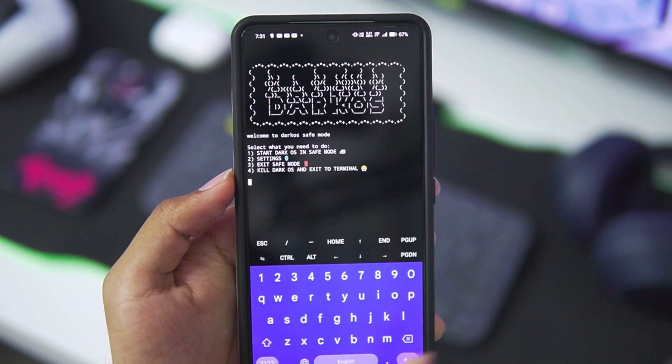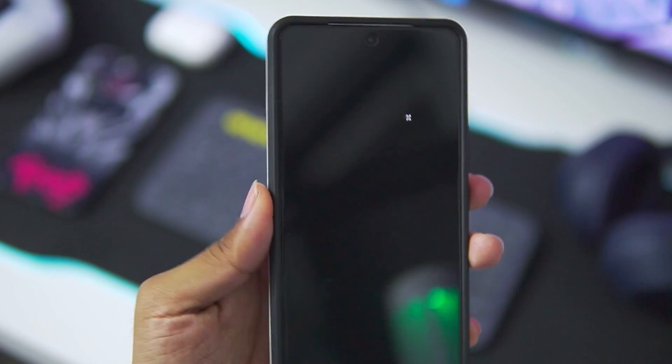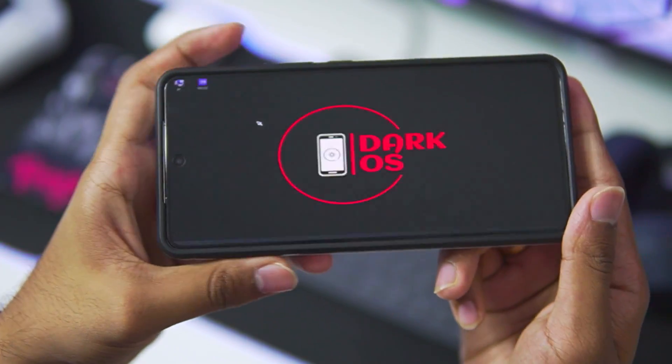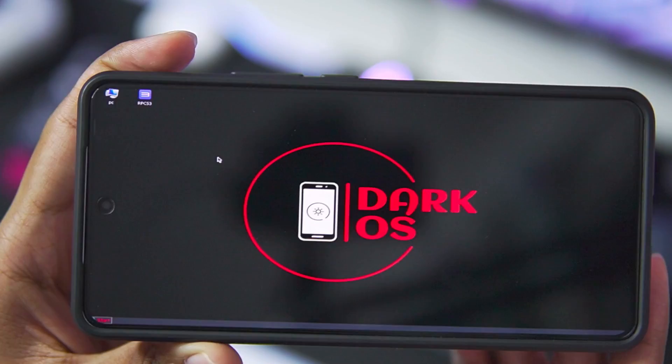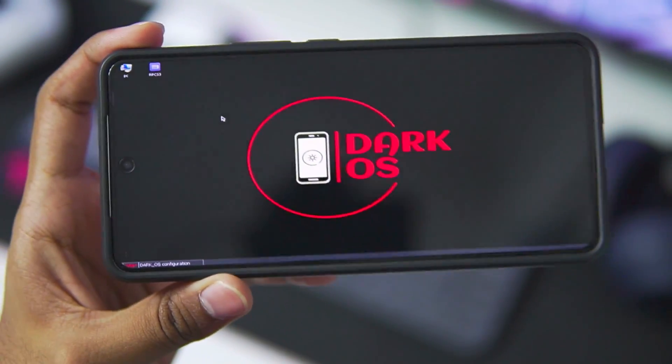The next step is to simply open Dark OS emulator on your Android device. Go ahead and exit safe mode from Dark OS by typing 3 and then tapping the enter button, and it will automatically start the Dark OS emulator. At the top left corner you'll immediately be able to see that I have the latest RPCS3 version already available.